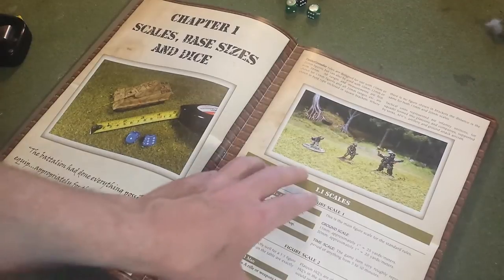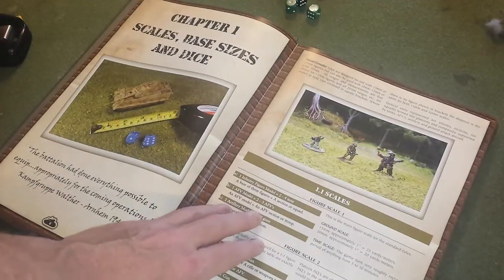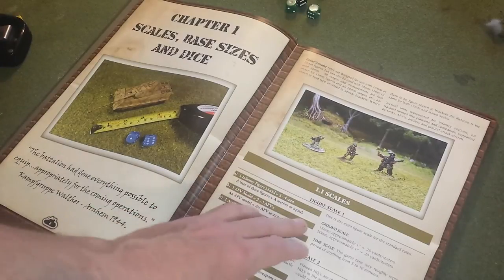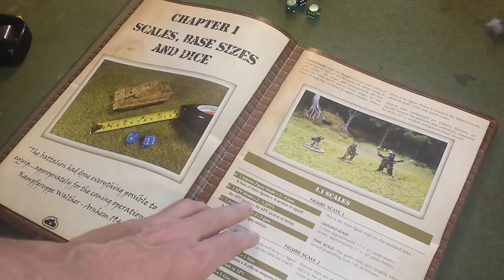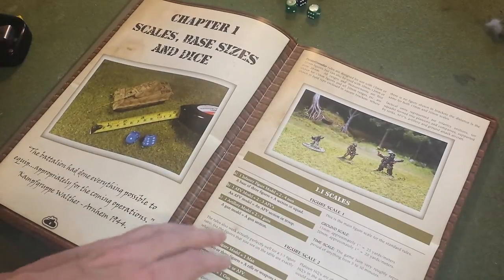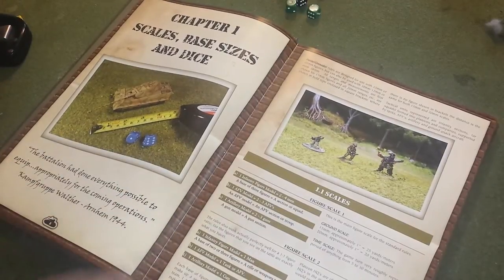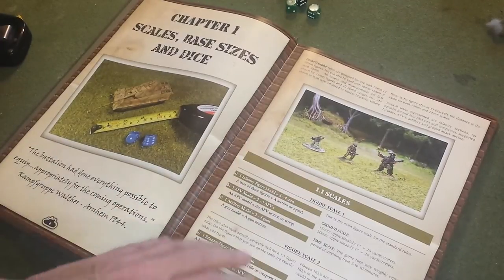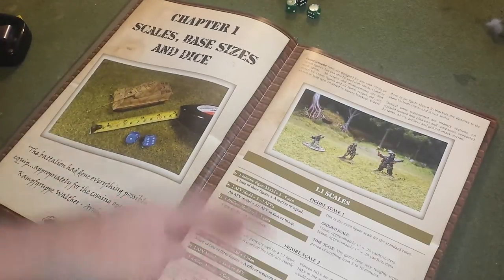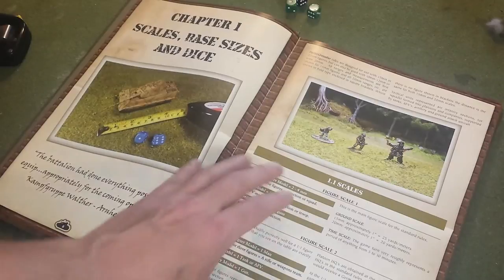The scale of the figures: there are two scales you can play this game with. The primary scale the rules are designed around has infantry models representing two to four men each, and a base equals a section or squad. Vehicles and AFVs equal two or three actual vehicles, so one model is basically a section or troop of vehicles. One gun model represents two to three guns — basically a gun section. Your basic units of maneuver will be infantry platoons and tank platoons made up of about four vehicles or four bases of infantry. So this is a battalion-level game, really.